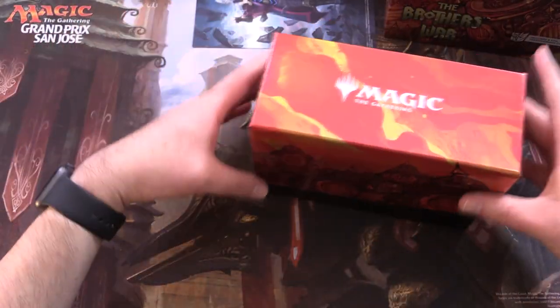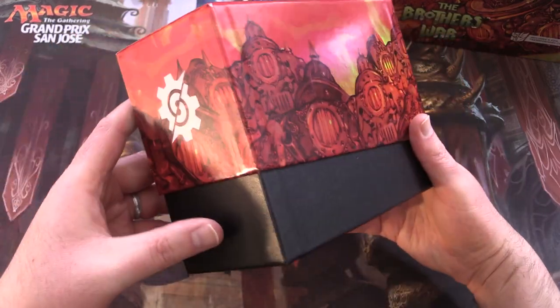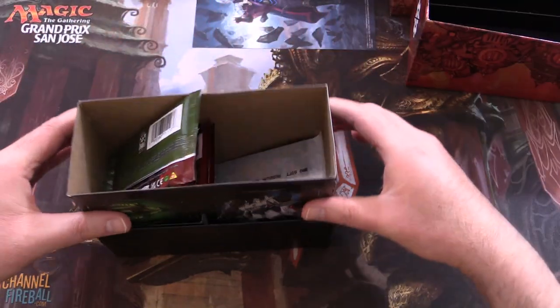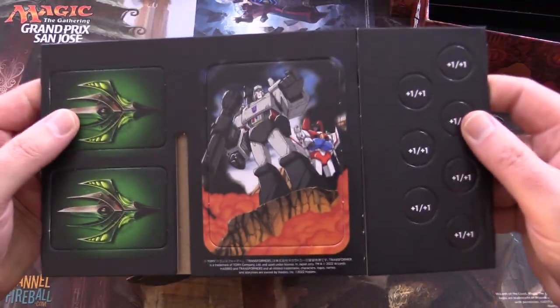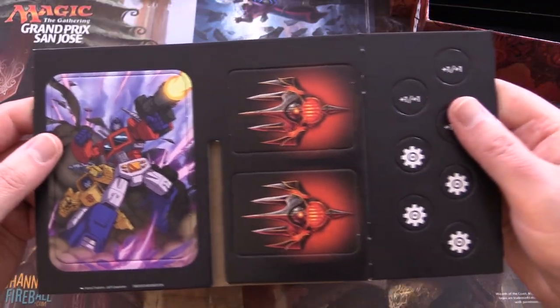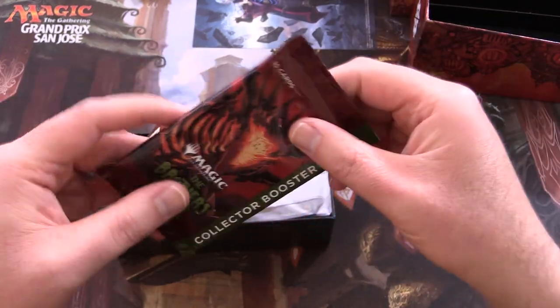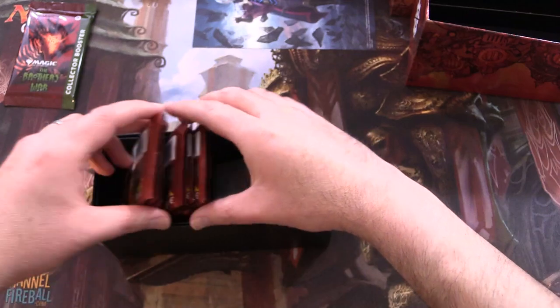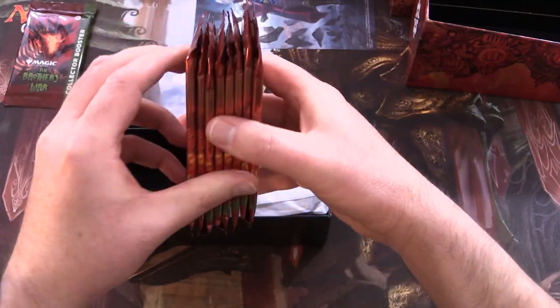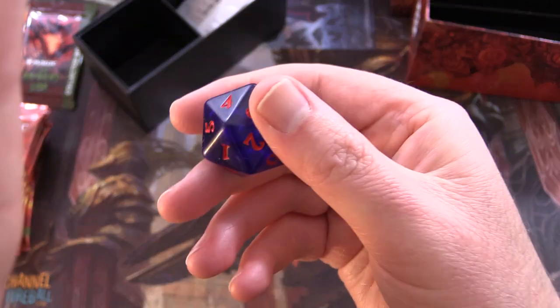So we've got a different poster thing here, and a nice shiny box. Looks very schnaz. And these are different as well — we've got some Transformers on the other side. Optimus Prime. Here's our collector booster, we'll set that aside. And then we've got eight set booster packs. Let's take a look at the awesome spin-down.